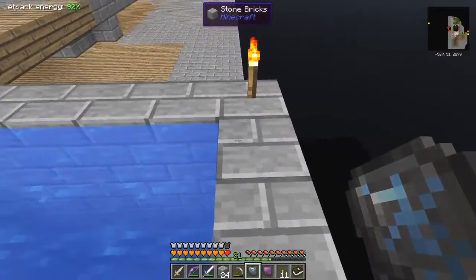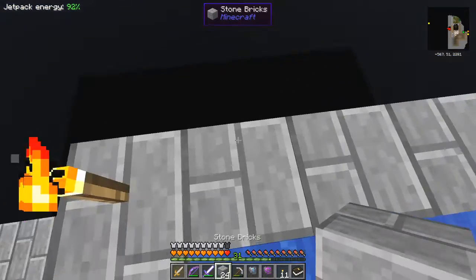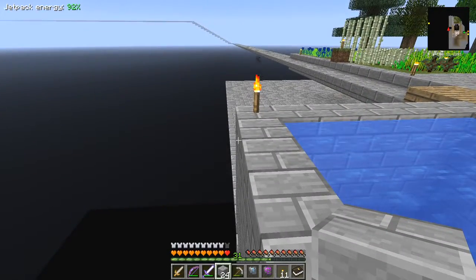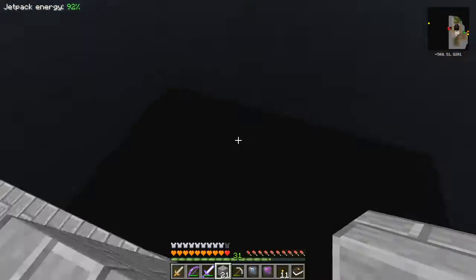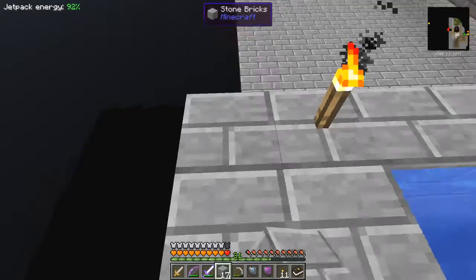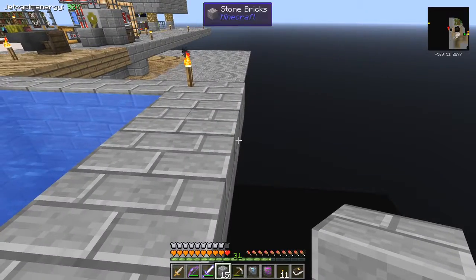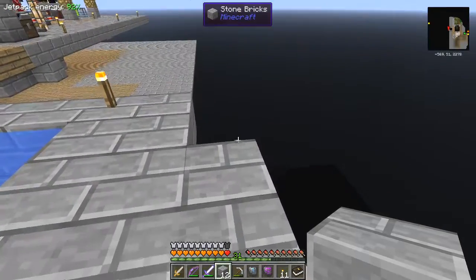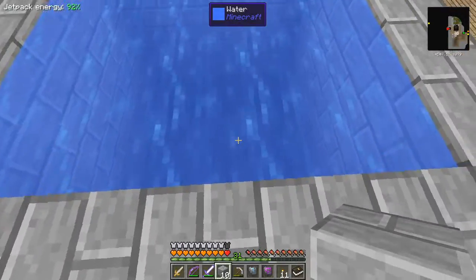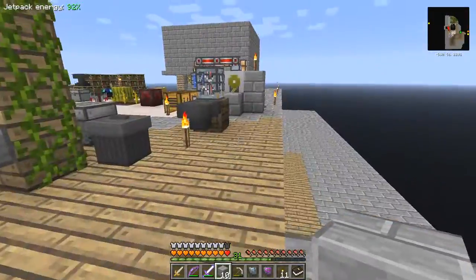That's where the water sigil comes in handy. You put blocks down — I think you have to do every three — so I put another block there and a block in the middle, and it's pushing me like crazy of course. That layer is done, and I just repeat the same thing over here. One more layer, and then the final layer which I can do out of the water. And now there is one pool of stagnant water.